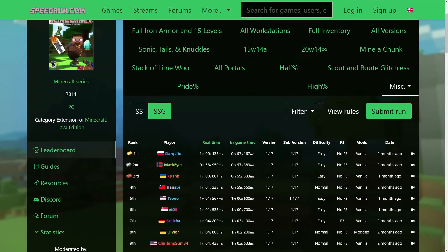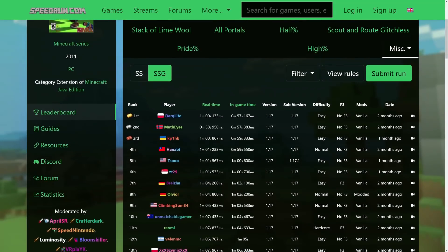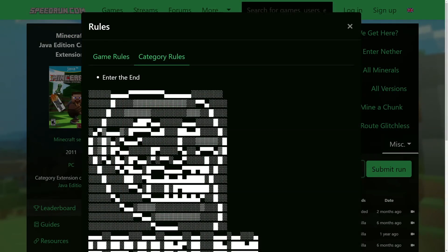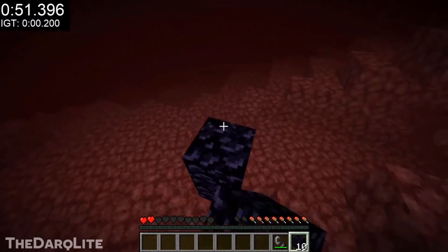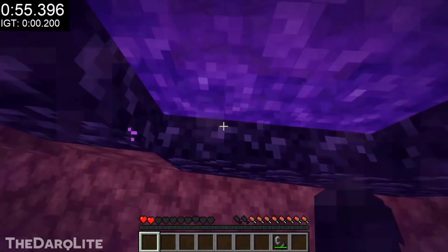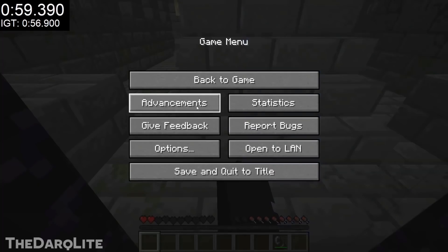One such small category, hidden away on the website behind the misc section, is the Enter End category — a tiny category which, for the most part, is taken, well, less seriously. But while the category isn't as serious, what these players manage to do is very impressive. Currently the world record time for the set seed glitchless category belongs to Dark Light, who managed to get to the end in a record-breaking time of just 57 seconds.